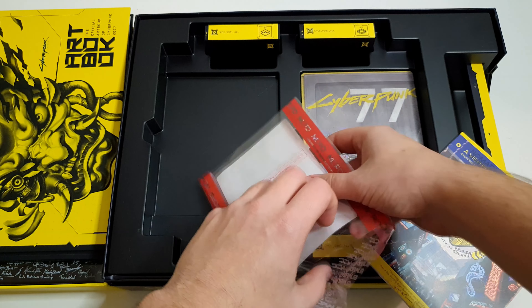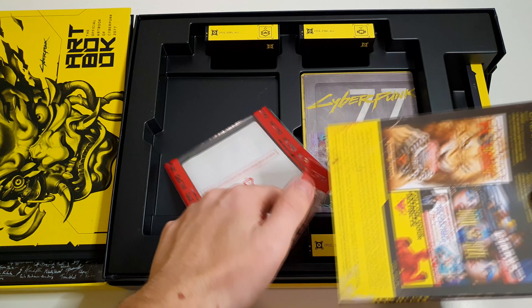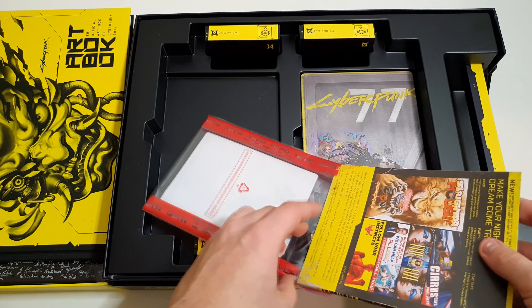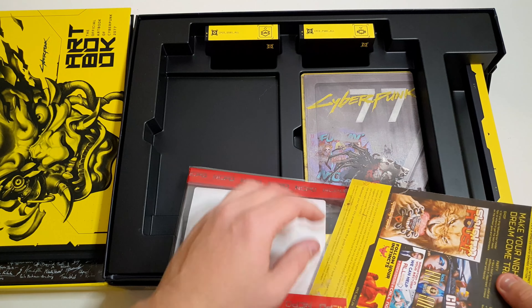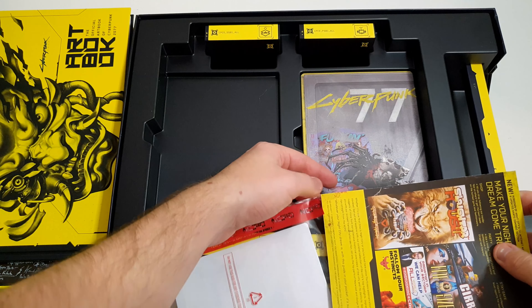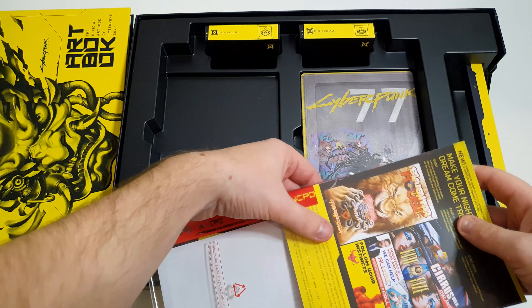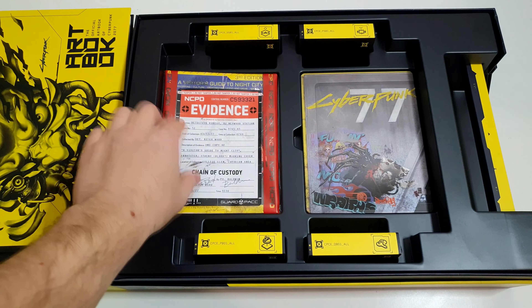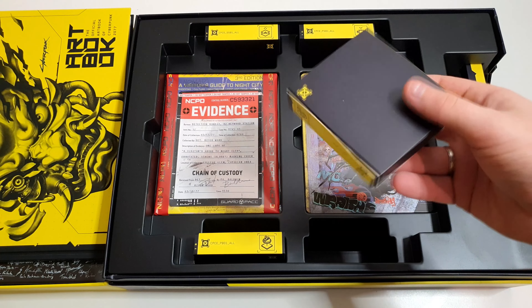Nagyon rendben van. Sérült, véres, mindenféle effekt van rajta egyébként. Csak beletalálok. Hozzárakod a másik oldalat — na így. Ez tök jó. Úgyhogy ezt vissza is rakjuk. Nézzük a többit, hiszen itt vannak kis dobozkák. Úgyhogy lessük meg ezeket is.